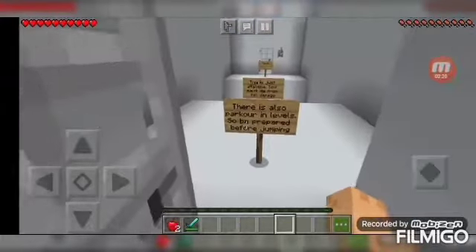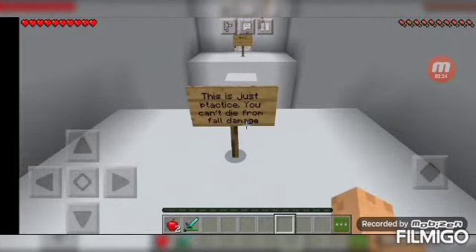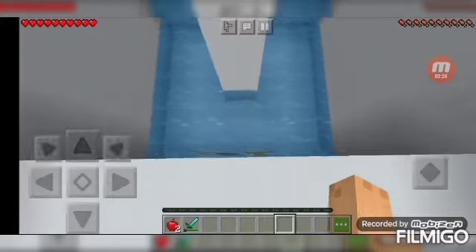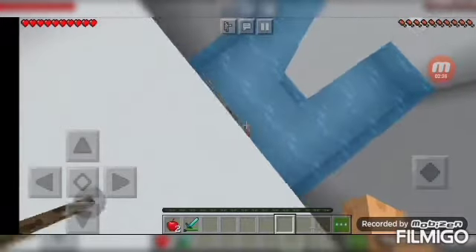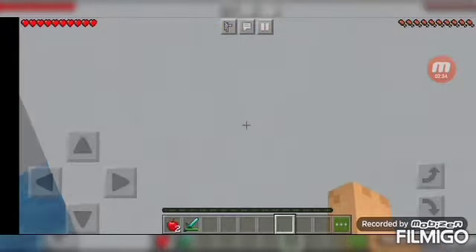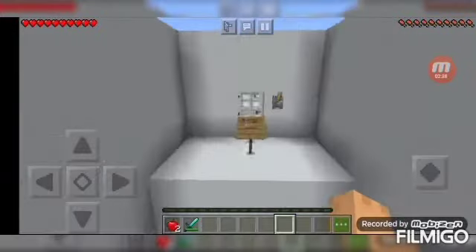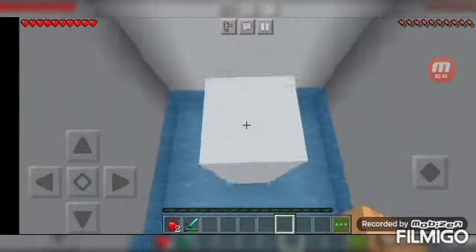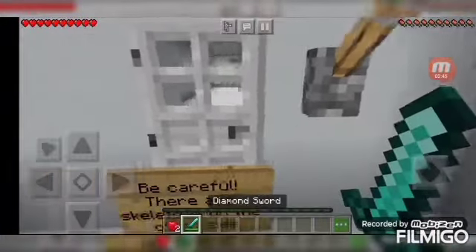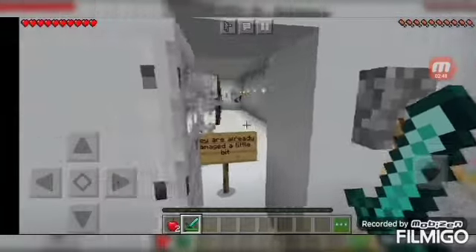Here's parkour. There's also parkour and left, so be prepared before jumping. This is just practice - you can't die from fall damage. That's why there's water and ladders. There are definitely skeletons. I just failed. You know, parkour is my thing. Unlike mobile or tablet, it's gonna be hard. Hey suckers, come at me suckers!